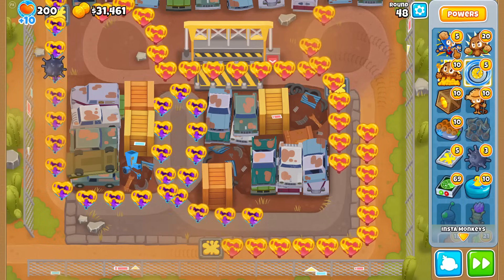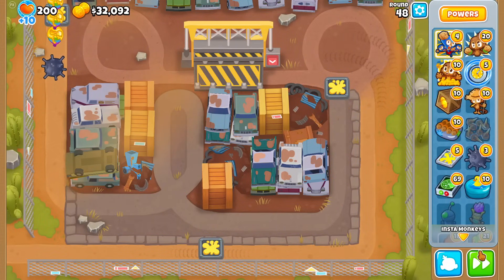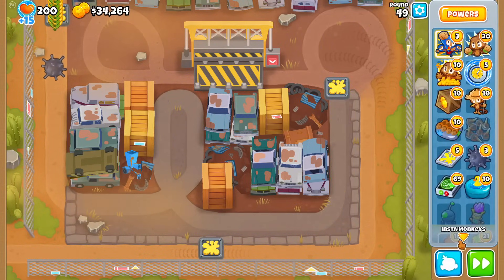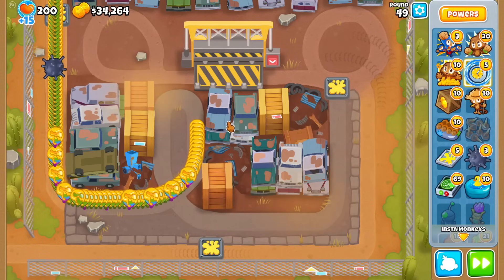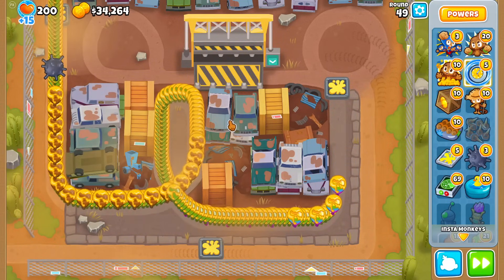If I have to use two Time Stops, it's not worth it — I'll just use two Super Monkey Storms. You hate to have round 48 be the round where you gotta use two of them. One thing I didn't account for was just how little duration the Time Stop has. Sure, it slows bloons to 10% speed, but it lasts so little that it doesn't really extend your life too much.